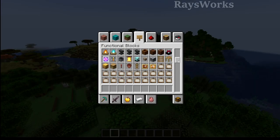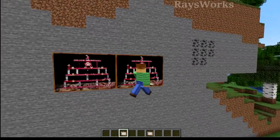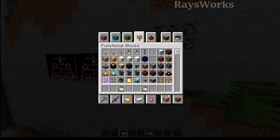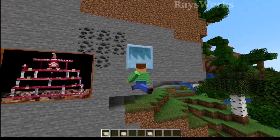In the creative menu, if you scroll down, you can actually get access to every single painting, so you can place in the same painting every time you place it. And in the operator utilities tab, you get access to paintings which are normally not found in survival Minecraft.